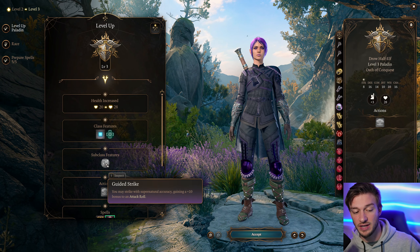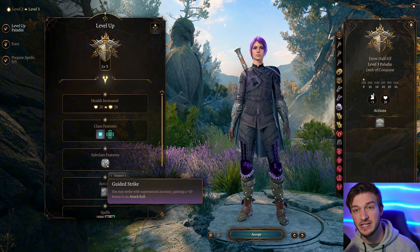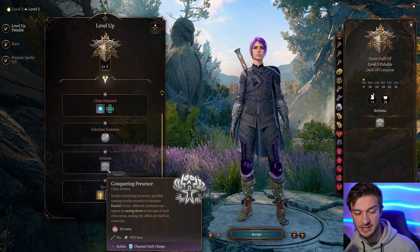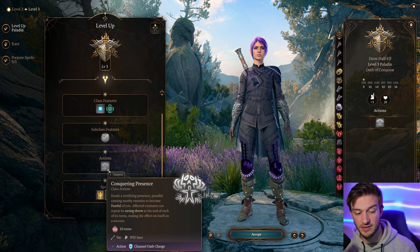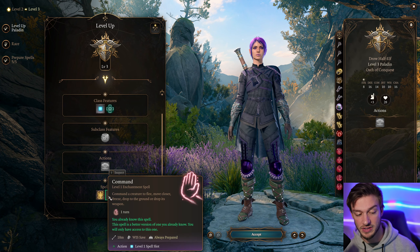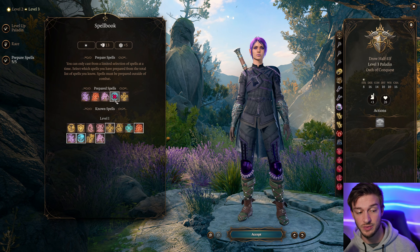At level 3, we get Guided Strike, which is huge — giving us a plus 10 bonus to our attack rolls. So if we take Great Weapon Master, we're going to be very accurate with that. We also get Conquering Presence, which can possibly cause all nearby enemies to become fearful of you. Affected creatures can repeat their saving throw at the end of their turn, ending the effect on a success. We also get a free casting of Command and Armor of Agathys, which is really nice.